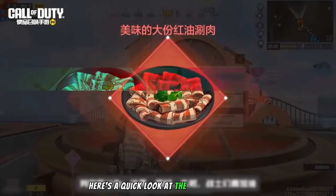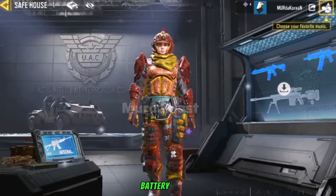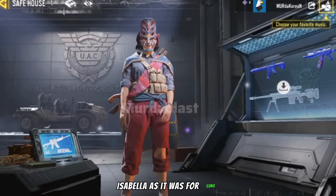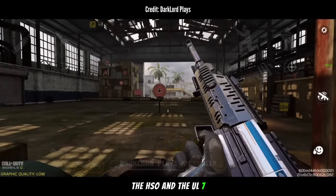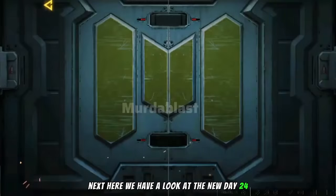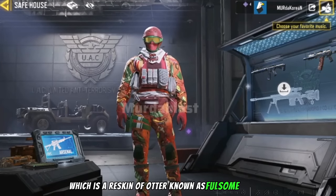Here's a quick look at the new battle pass, which includes skins for David Mason, Battery, Tiangu, and for the first time ever, Isabella. As well as for guns, we have the Type 19, the OTS 9, the Man of War, the HSO and the UL 736 as well. We also have a look at the new Day 24 Login character, which is a reskin of Otter known as Folsom Fighter.